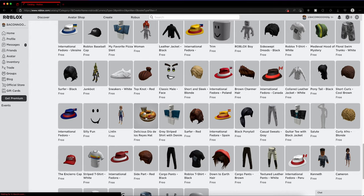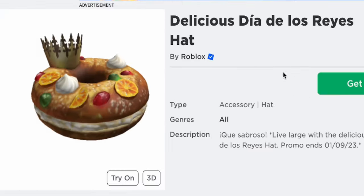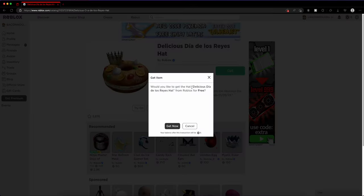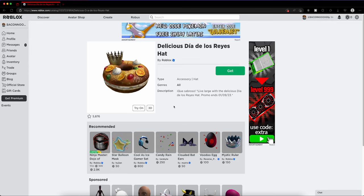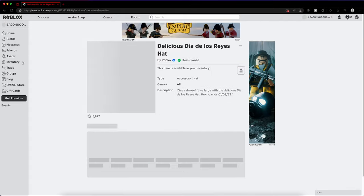It's free, so make sure to get it because the promo ends soon. Get it while you can. Click 'Get Now' and then it should be in your avatar.